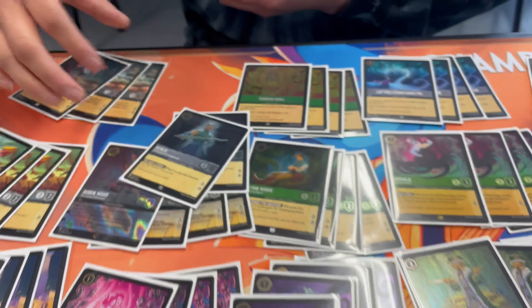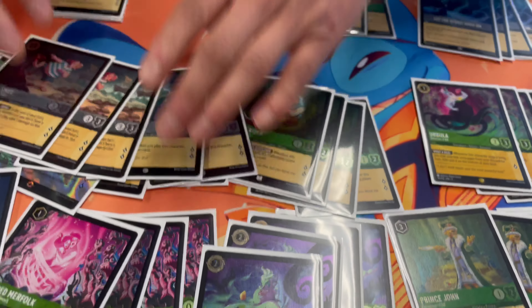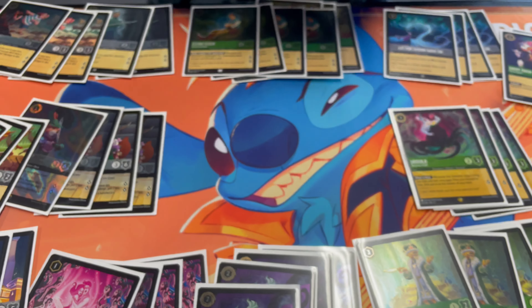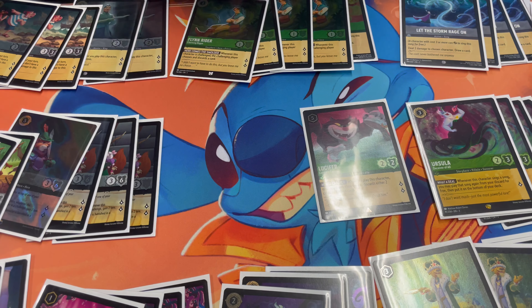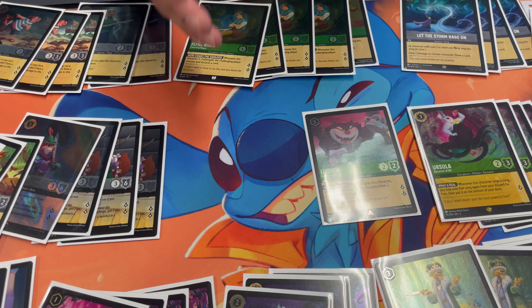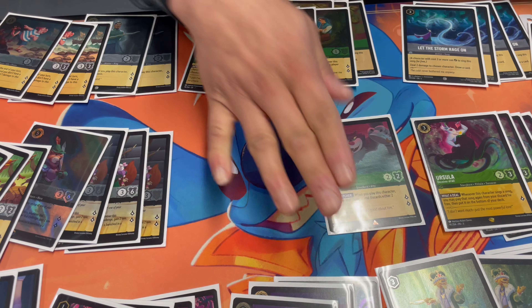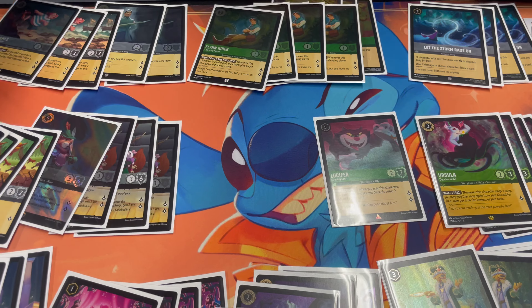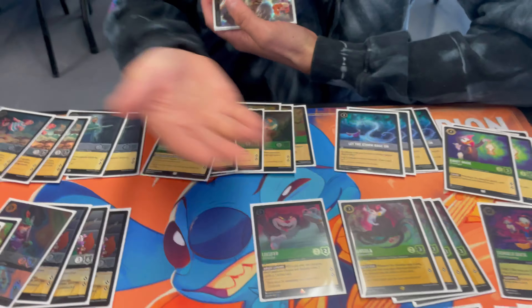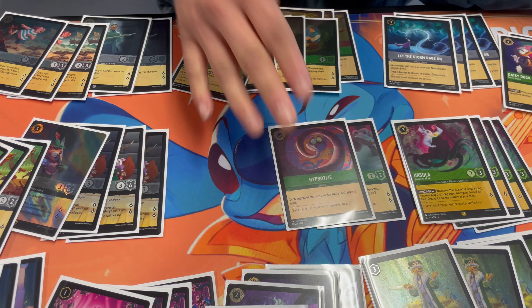Now here's my spice — my take on the deck that everyone runs differently. These are my one-ofs. First, one Lucifer: dropping him on turn five, making the opponent discard two cards or one action is an amazing thing, especially with Prince John on the field. If you did the Ursula effect on turn four making them discard two, then drop Lucifer on turn five for two more discards — that could be the Whole New World they're holding or even a Be Prepared. Lucifer also quests for two Lore, keeping that pressure going.